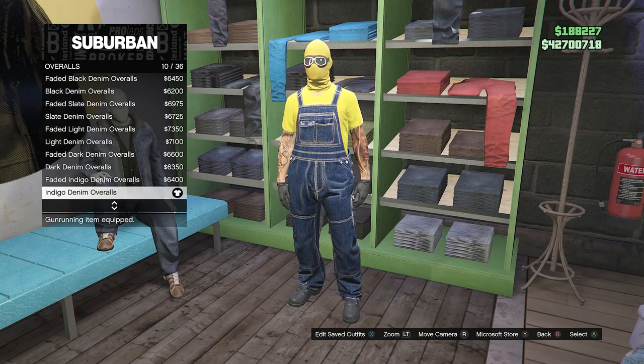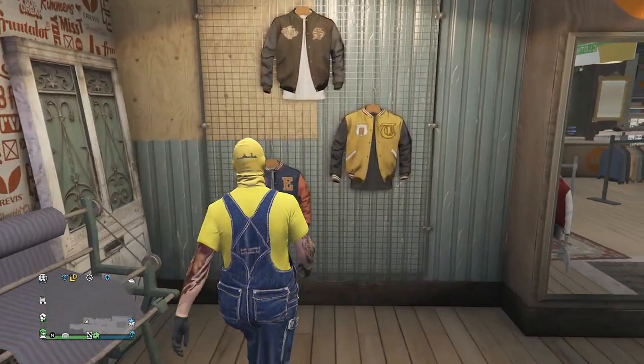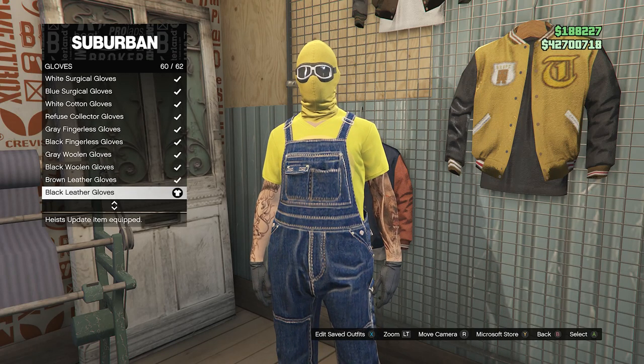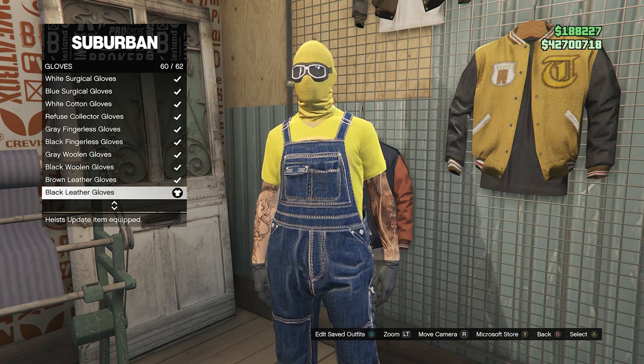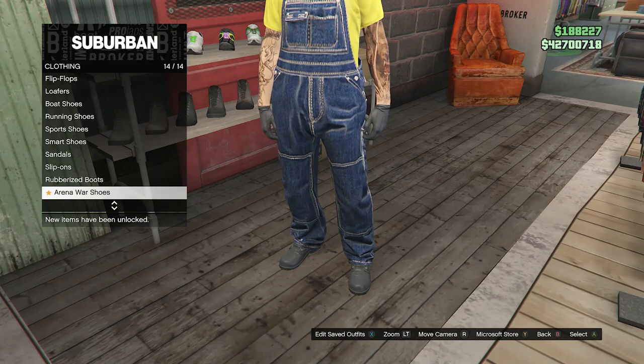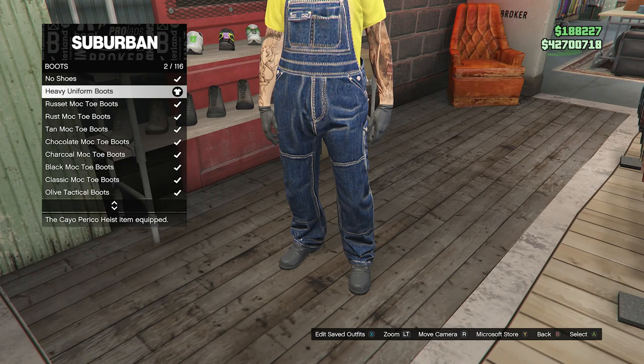After you do equip these overalls, you can now just back out of the pants section, walk over here to your accessories, scroll down to gloves, click on gloves and equip the black leather gloves on slot 60. After you've equipped the black leather gloves, back out of your accessories, walk over here to your shoes, click on boots, which will be on the first slot, and equip the heavy uniform boots on slot 2.